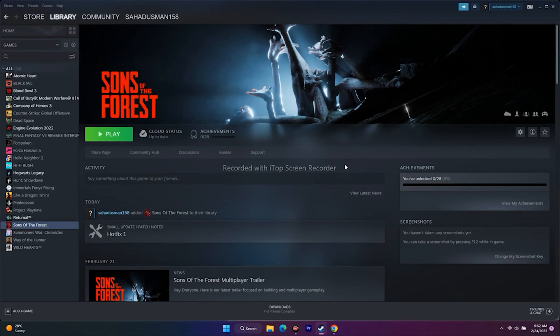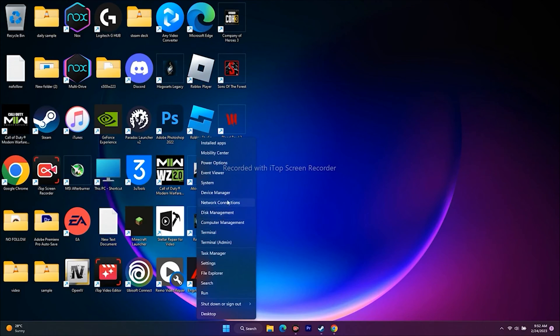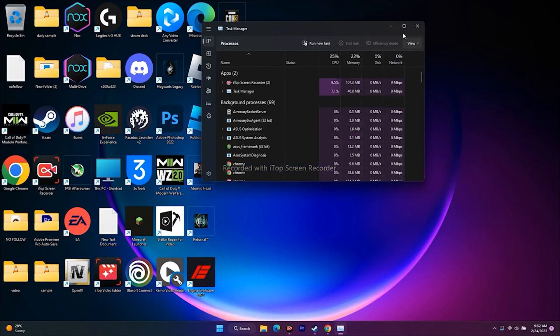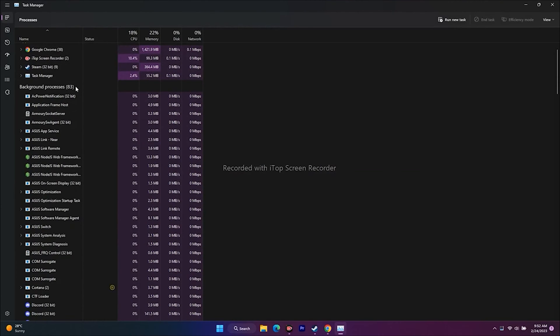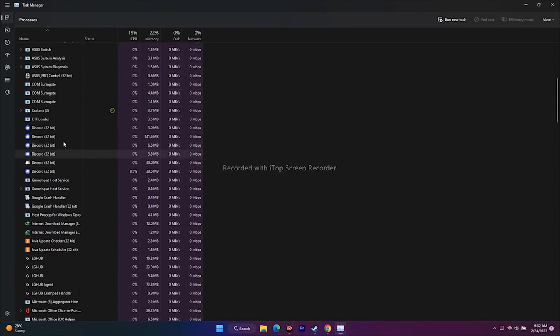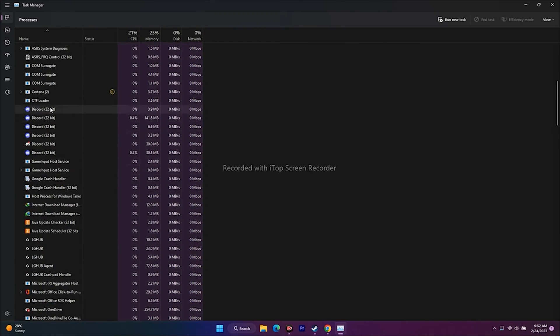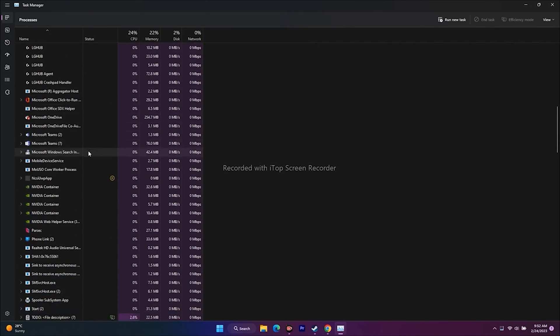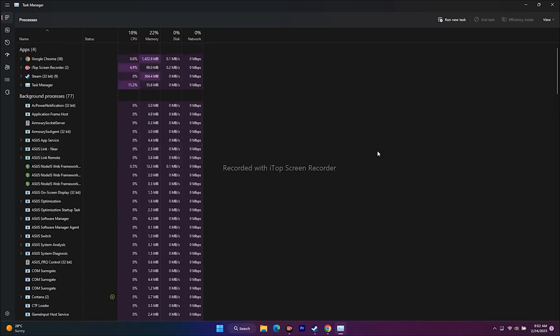The next fix is closing unnecessary background applications. Open Task Manager and check what is running in the background. Apps like Discord, RivaTuner, and LG Hub can drain a lot of performance. Right-click any performance-heavy apps and select End Task to free up resources before playing the game.